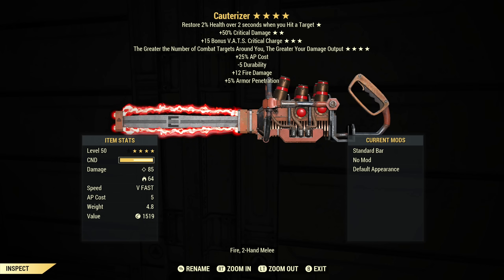It does have four-star effects. It is Vampires with extra critical damage and bonus critical charge. And the fourth star is: the greater the number of combat targets around you, the greater your damage output, which sounds awesome.